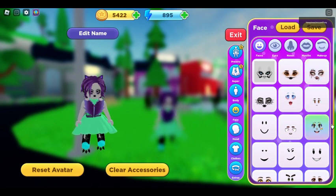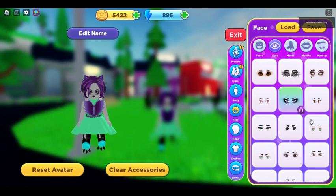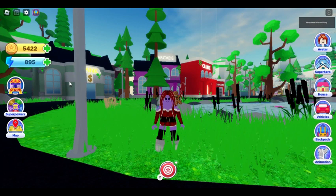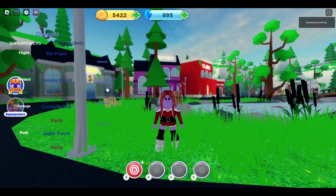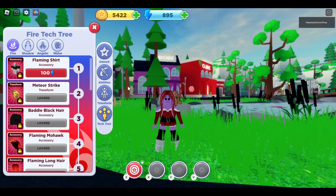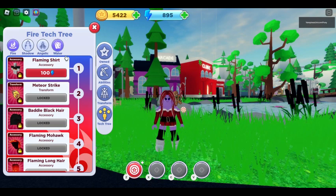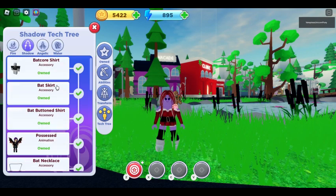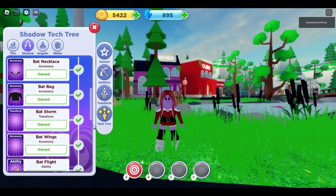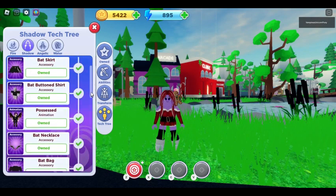For faces, you can see I have this face with purple eyes right now. This icon here is one of the paths that you would need to unlock, which I have done. To access the paths you go over to your powers tech tree. This is your coins, this is your energy — you use your energy on the tech tree. They're themed around different things: fire, shadow, angelic, and water. Right now I'm working on the shadow one because everything is so spooky and purple and black, and I love it.